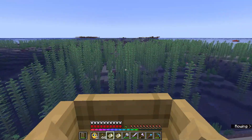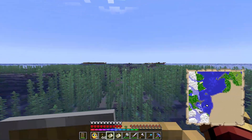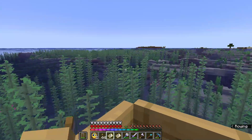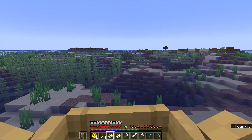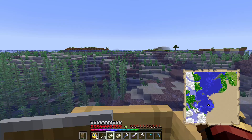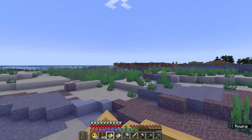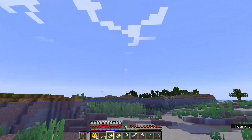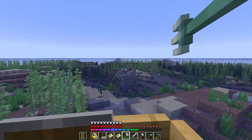We finally did it after literally hours of searching. There's even another village at the bottom here. So five villages, three or four shipwrecks, and a couple of other things later — we've finally found the coast armor trim. I have no idea what it looks like right now, so we'll head back to base and get some customization on our armor.